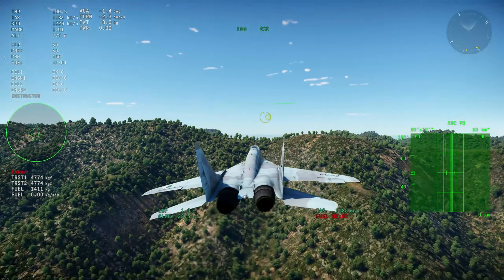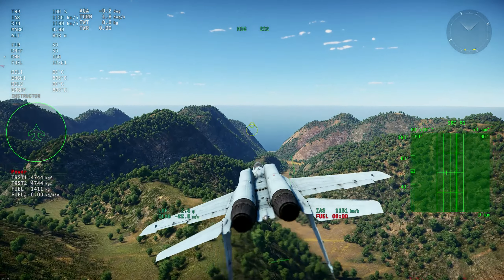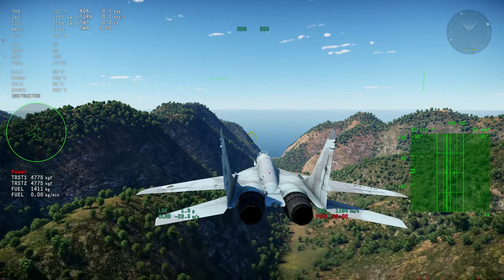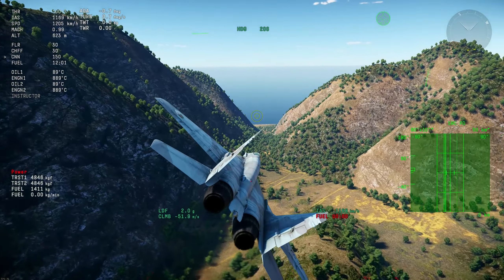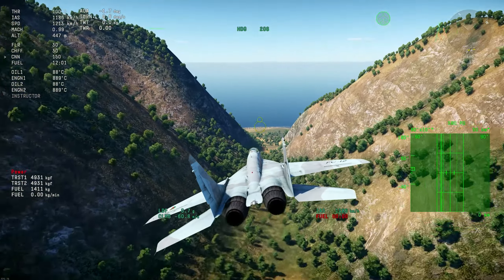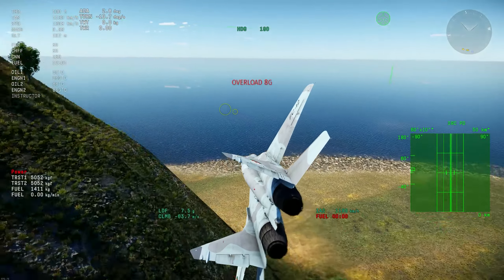With the overlay, you can grab a lot of information from the game — for example, AOA, turning, the thrust-to-weight of the aircraft, the actual thrust of the engines, fuel, G's, climb rate, everything like that. You can basically mix it up and add whatever you want.